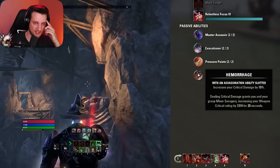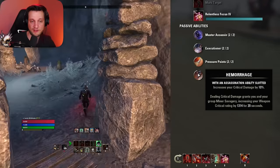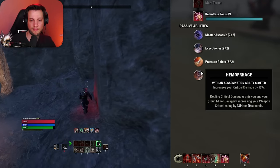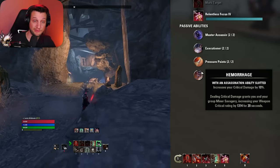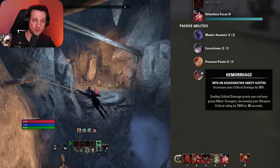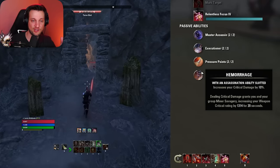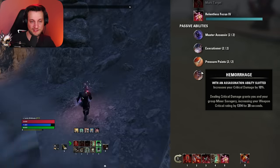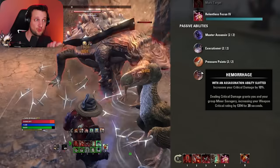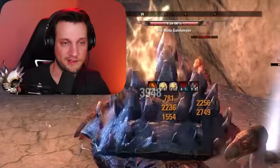Next is Hemorrhage, which increases your critical damage by 10%. This is why we have the ultimate on the back bar — to have this passive on the back bar for a flat crit damage increase. We also get from this passive that dealing critical damage grants your group minor savagery, increasing weapon critical rating by 1,300. So more crit chance just by dealing a crit — you crit anything and you give your whole group extra crit chance including yourself. Really nice.